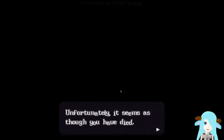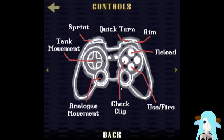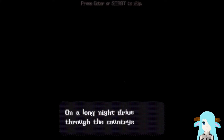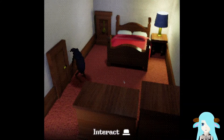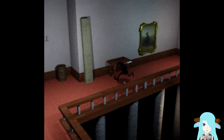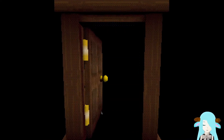It seems as though you have died. Okay. Use fire is Space E. Ready aim is Control. Okay. And Options is O. I think I can do this this time. Maybe.